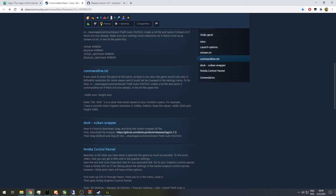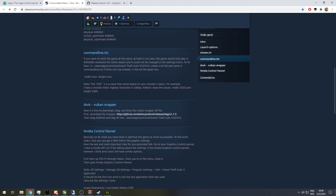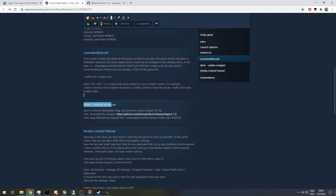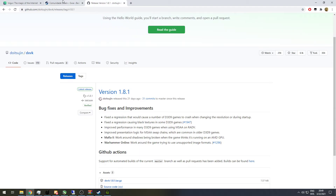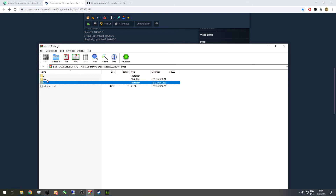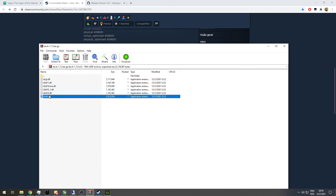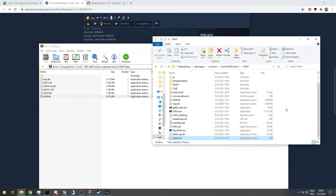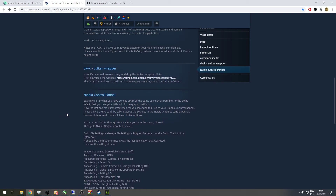Even at 1080p, the 2070 would struggle with Grand Theft Auto 4 — which is not a problem anymore, thanks to this fix, provided mainly by the Vulkan wrapper rather than the command line or any of that. You click there to go on GitHub, download the file, go into the x32 folder — not x64 — and drag the dxvk.dll and the d3d9.dll into the Grand Theft Auto folder. You can see the files right there.